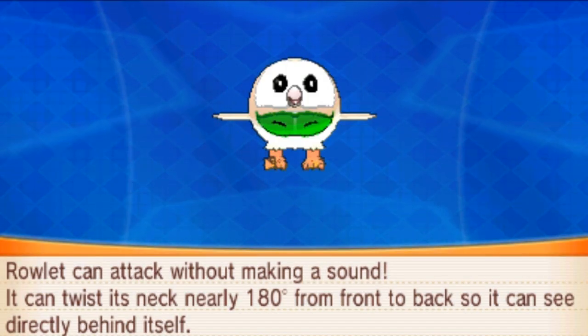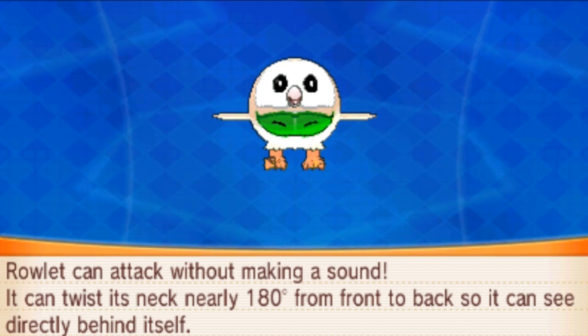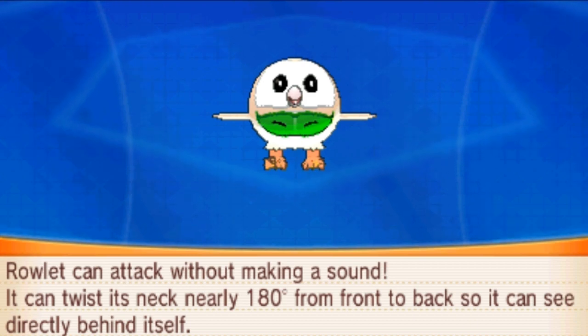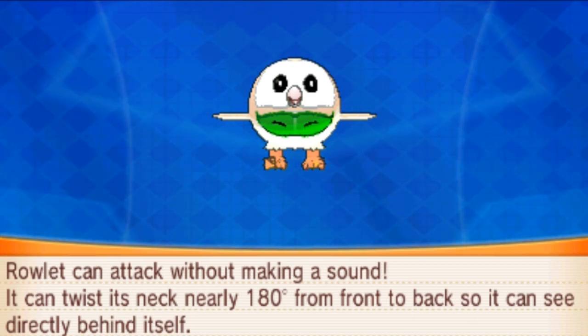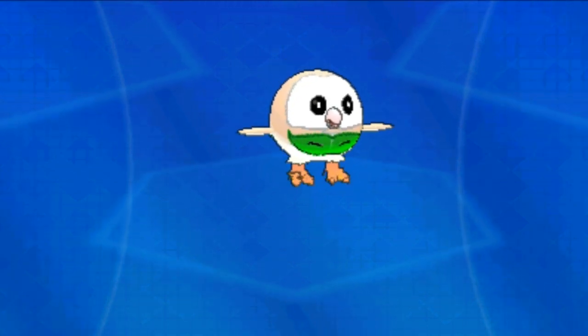Rowlet can attack without making a sound. It can twist its neck nearly 180 degrees from front to back, so it can see directly behind itself. So, here is the model I have created.